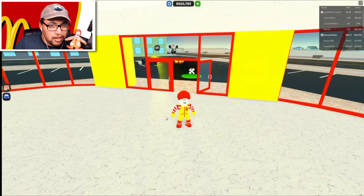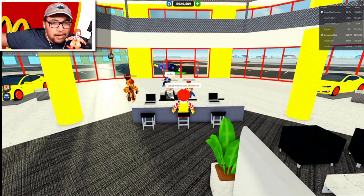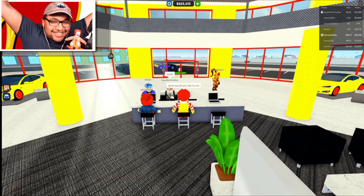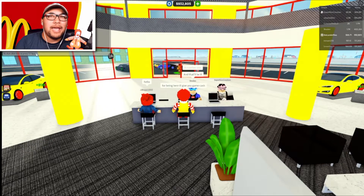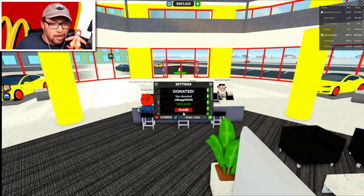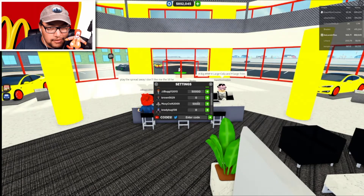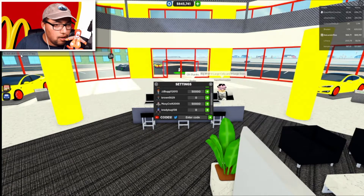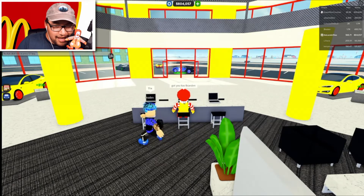What would you like to eat? Yes! Look at this — let's go! What would you like to eat? So for being here, I'm gonna give them game cash, guys, because that's just what I gotta do. We got JJ bug — we'll give her 50 grand. There you go. We got Maxi — we'll give Maxi 50 grand as well. Maxi, I hooked you up! And then we got Braden. Cool — he says thanks, no problem.